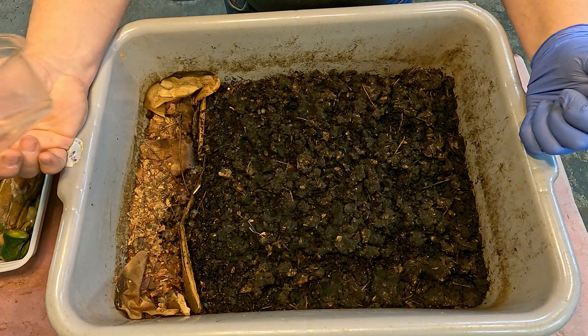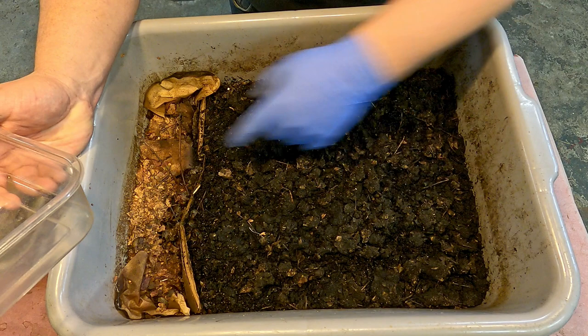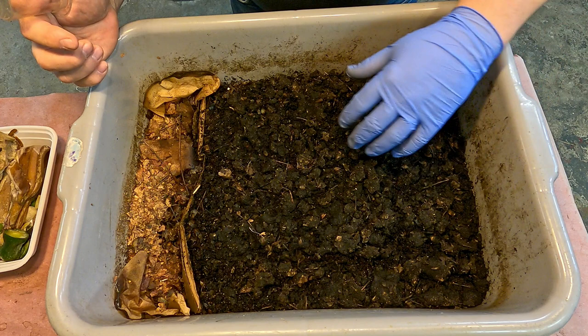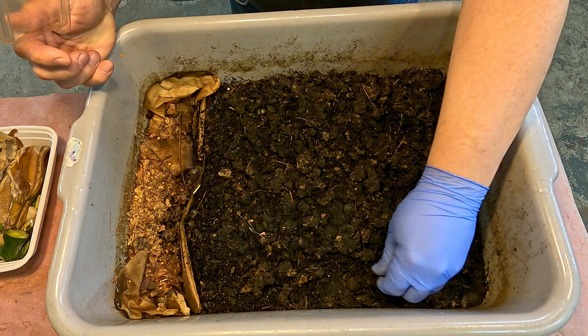Something I've done in the past is pull out worms and reset the feeding area, only to check back later into the compost to see if in fact there are any worms remaining that still need to be baited out - and it turned out that the migration was actually complete and the reset of the feeding area was unnecessary. So what we're going to do here to begin is just try to evaluate how our depopulation of this material is progressing.